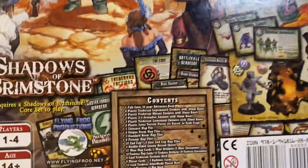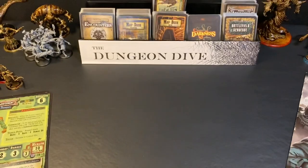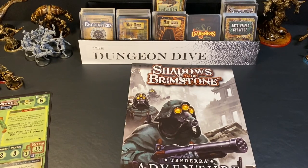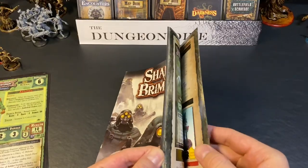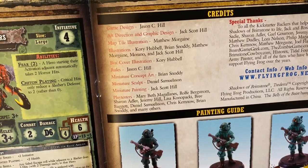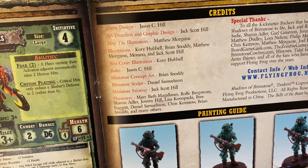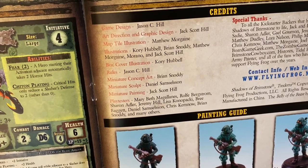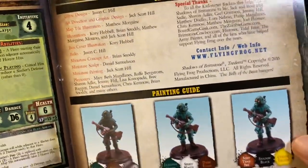Here you have your typical box with a contents overview — a nice picture of everything you're getting. Astute viewers will notice the cover art looks a little different than the last couple, because it's done by a different artist. The box cover illustration was done by Cory Hubble, and the illustrations for this expansion were done by Cory Hubble, Brian Snotty, Matthew Morgan Morano, and Jack Scott Hill. Jason's brother, who also helps run the company, did some of the art and some of the miniature painting.